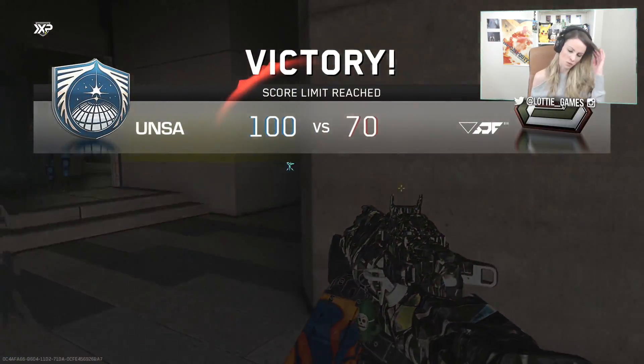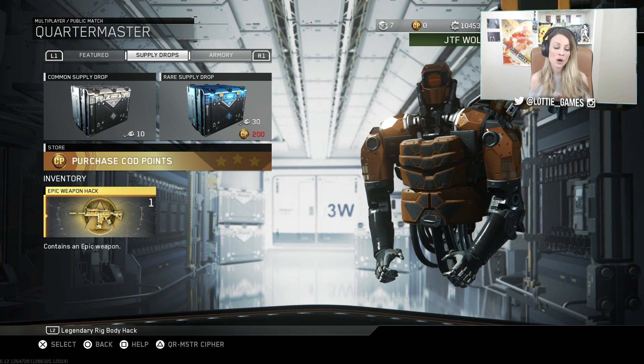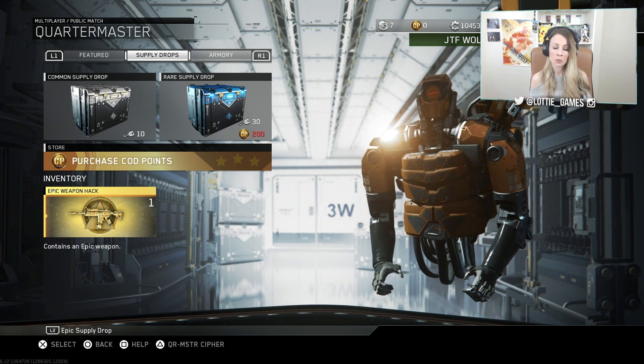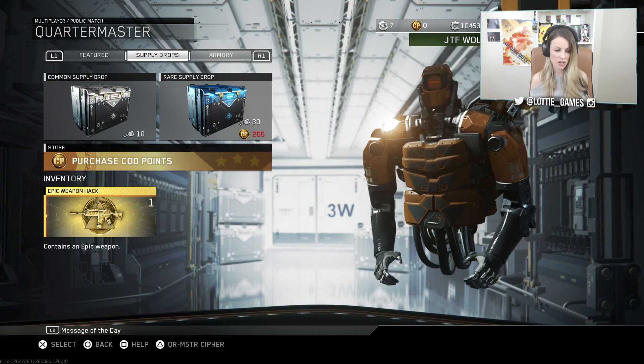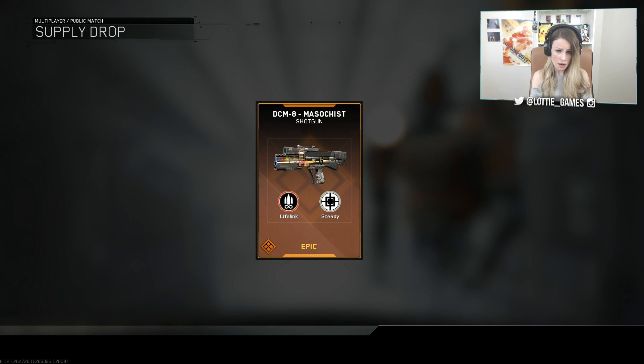Okay guys, we actually got the contract. The joint ops contract gives us the epic weapon and the JTF Wolverines contract gives a ton of XP for the JTF Wolverines - I'll complete that another time. Let's reap our rewards - oh here we go! We have the epic weapon hack; it contains an epic weapon. We don't know if it's dupe-protected but we're going to open it and find out. What are we waiting for - let's just do this already! What do you got for us? Oh god no...